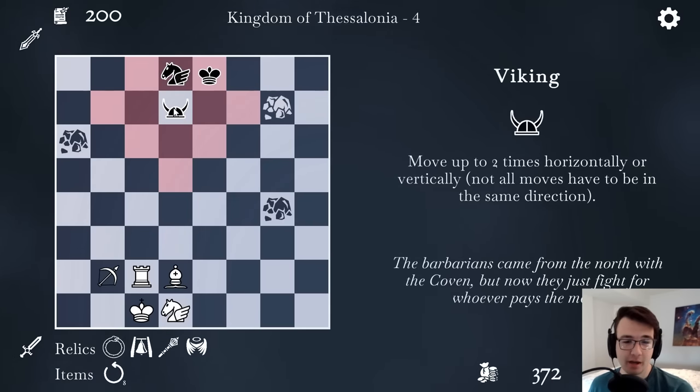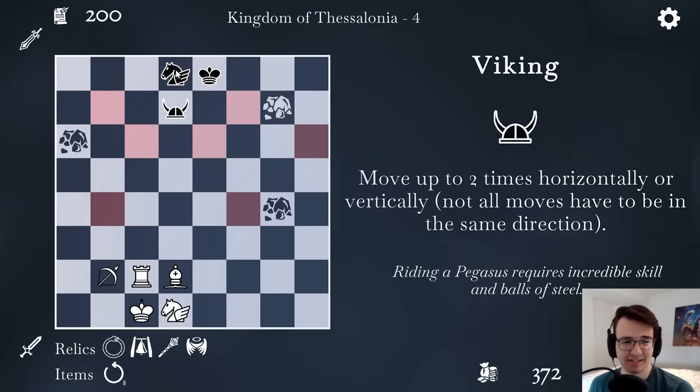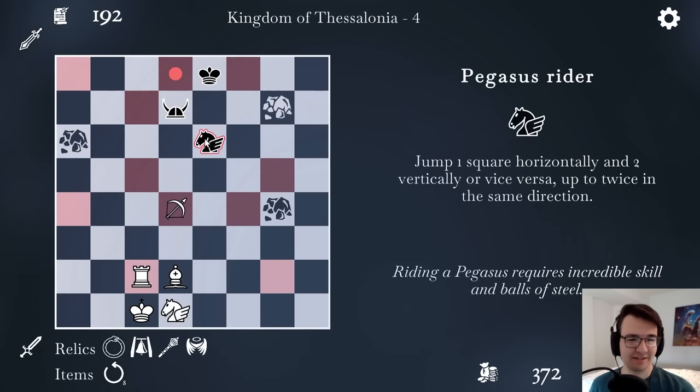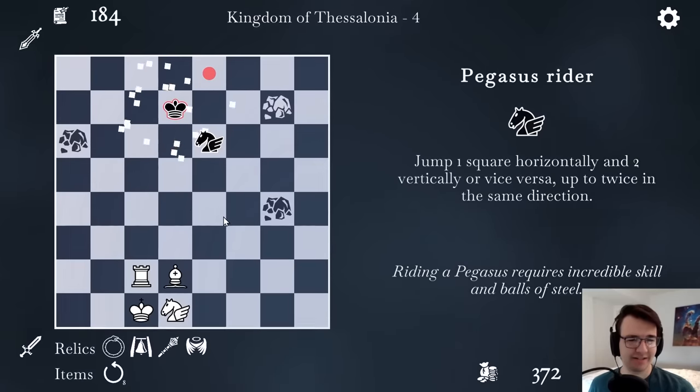My opponent has a Viking. It's basically a king plus a king and a Pegasus Rider. And you can see the distance of which this can move. Why don't I start by getting my bowman into play? His Pegasus is threatening my rook, but besides, I don't care. I think I'll sack the bowman to take the Viking.